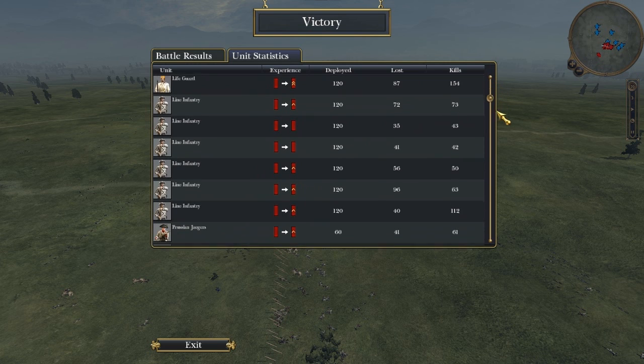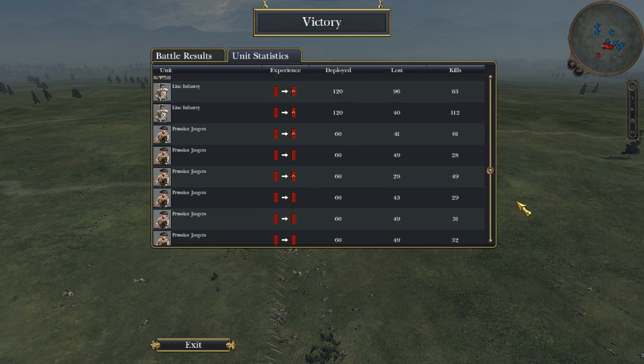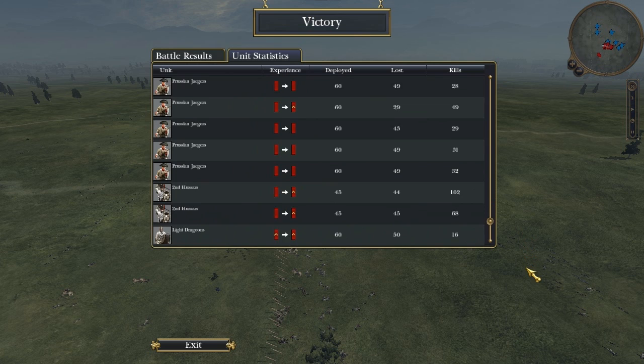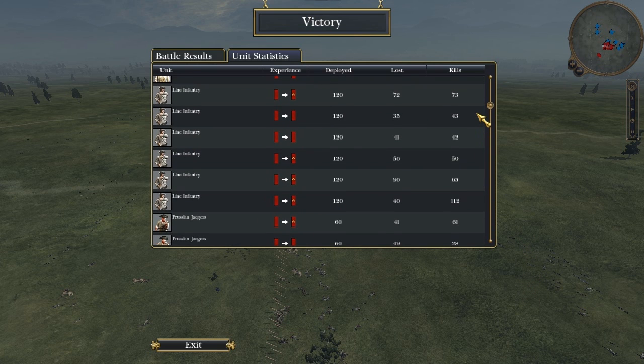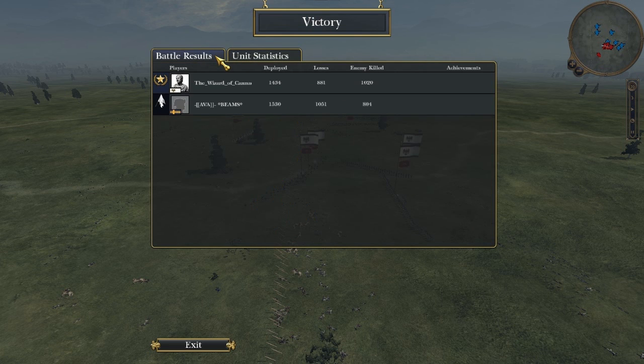Here are my unit statistics. My Prussian Jaegers sucked — they didn't get hardly any kills. Check out my Second Hussars though — they got a huge share of kills, and I was proud of them. Most of the work was done by my line infantry, of course, and my lifeguard massacred a lot of Swedish troops. Good game to my opponent. It's an old classic strategy from Empire Total War — back in the day before they capped Ferguson rifles, it was devastating and hard to beat. Eric Carthage signing off for now. Hope you enjoyed it.